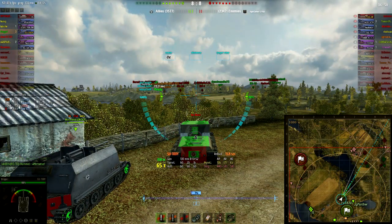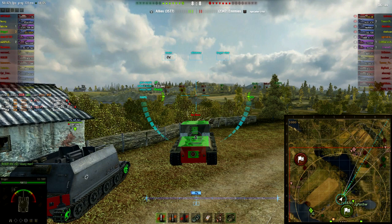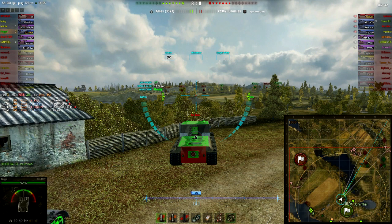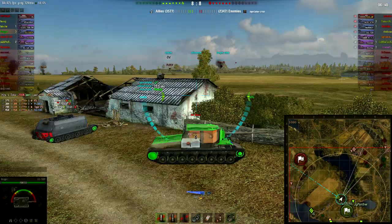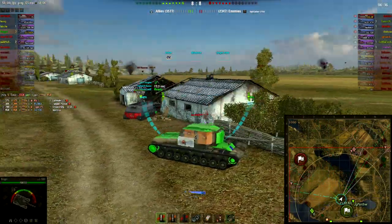The SU-100 is at 122 HP, the Jackson's about half health, and the TOG has only taken around 350 damage. So we're equal now — on equal footing — and we've got to hope we can spot them before they spot us and do some serious damage.